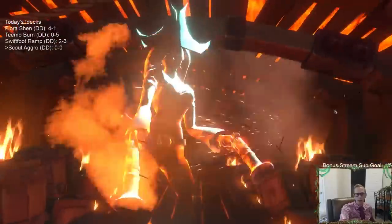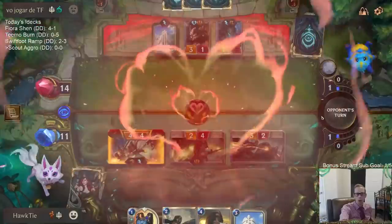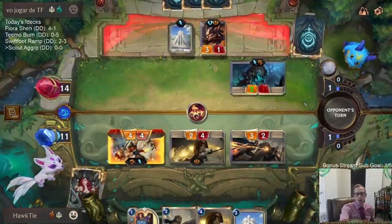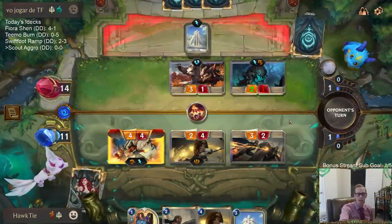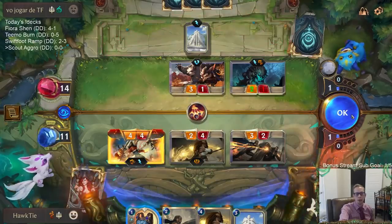We'll be able to attack again immediately on our turn. We've got two attacks here with Relentless Pursuit. The most powerful use of Relentless Pursuit is on your opponent's turn with a scout in play — you get two additional attacks. You're not only getting two attacks on your turn, but also two attacks on the opponent's turn.